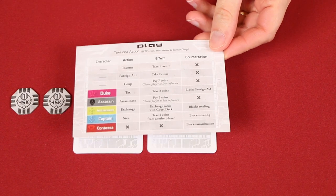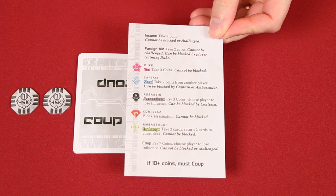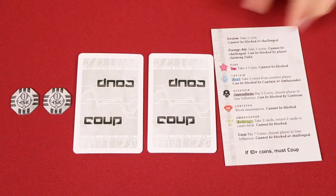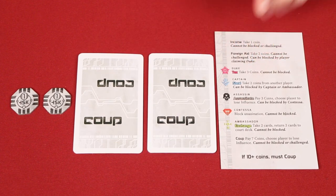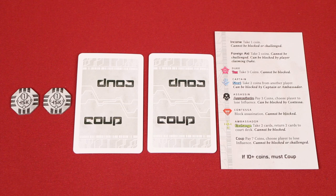Finally, give each player one of these double-sided reference cards. The information is the same on both sides, just in different formats, so use the side that you like best. It's a good idea to get familiar with the information on these, as they'll tell you the actions that you can take, but I'm also going to go over them with you in this video. The player who won the last game is now the first player, or you can pick randomly if this is your first game. And that's the set-up.